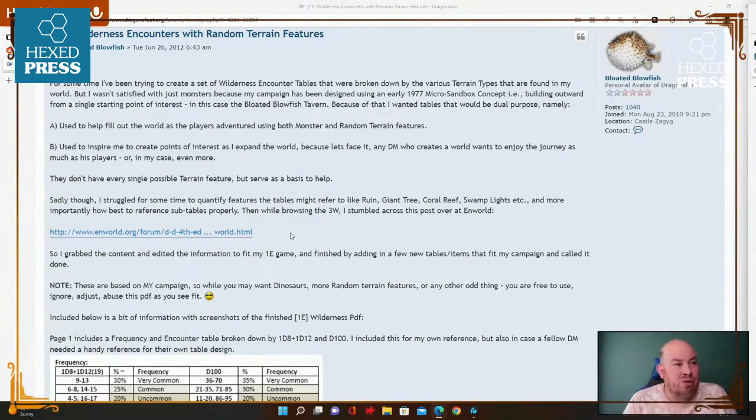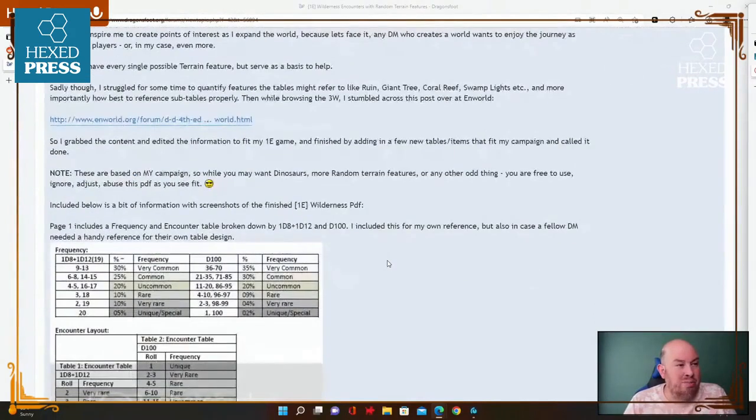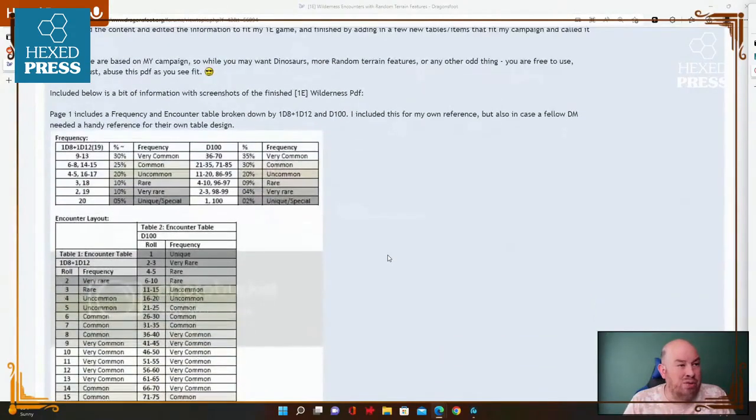'Because let's face it, any DM who creates a world wants to enjoy the journey as much as his players — in my case even more. They don't have every single possible terrain feature but serve as a basis to help. Sadly I struggled to quantify features like ruin, giant tree, coral reef, swamp lights, etc., and more importantly how best to reference subtables. Then while browsing I stumbled across a post at nworld, grabbed the content, edited the format to fit my 1e game, added a few new tables, and called it done.'